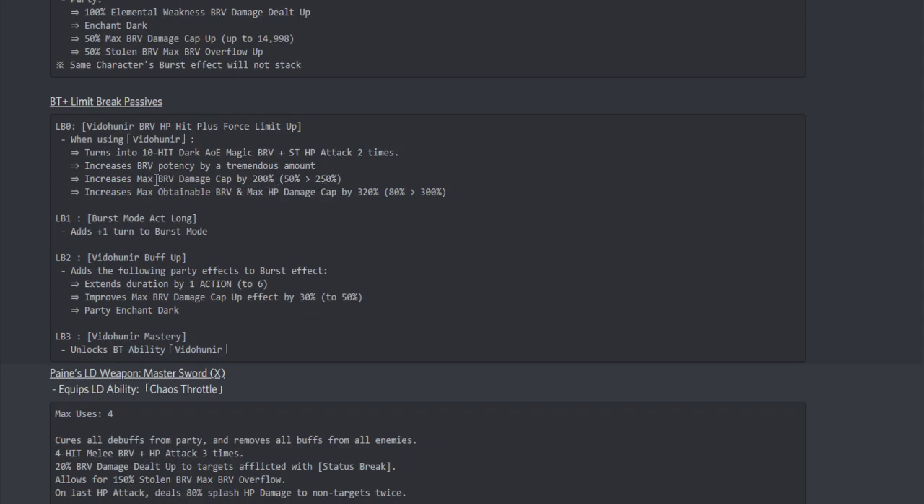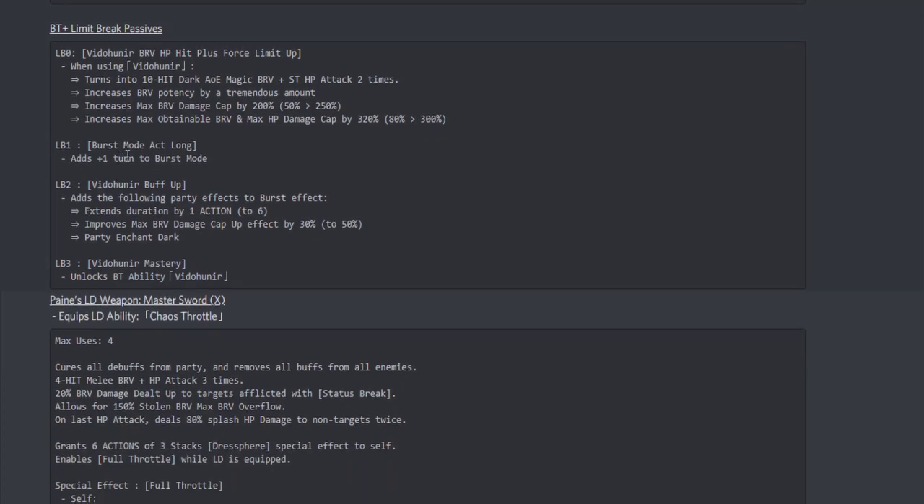They really want to make sure Shantoro is doing a good amount of brave damage. The max obtainable brave and max HP damage cap up increased by 320% — originally at 80%, now at 400%. At one out of three books, she gets an extra turn during burst mode. At two out of three, it adds party effects to the burst effect: extends duration by one action to six actions, improves the max brave damage cap up by 30% to 50%, and the party receives a dark enchant. At three out of three, she gets an extra BT attack.